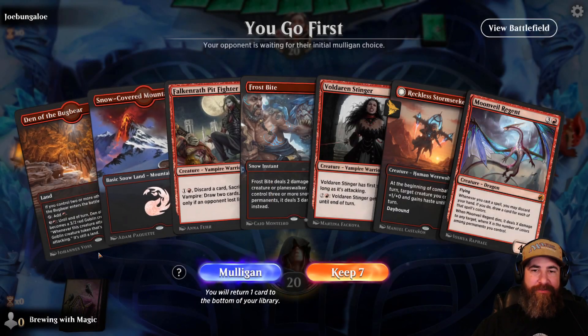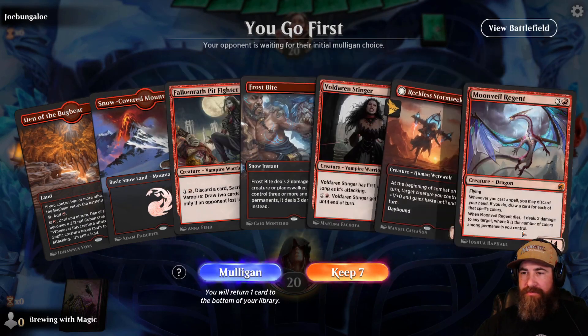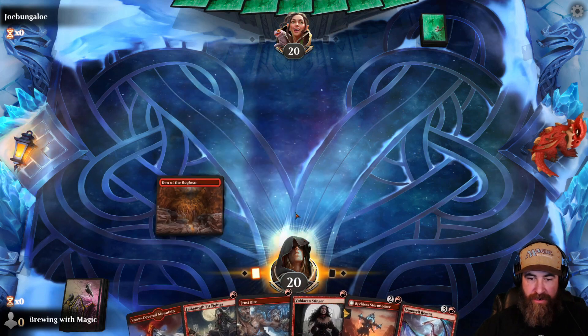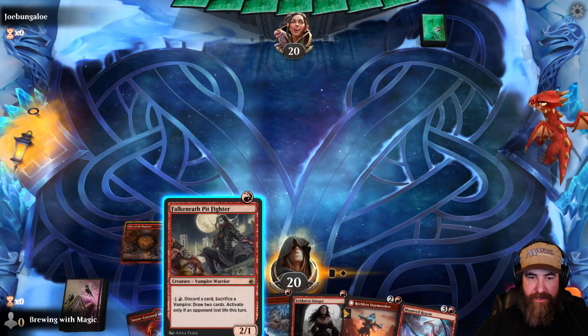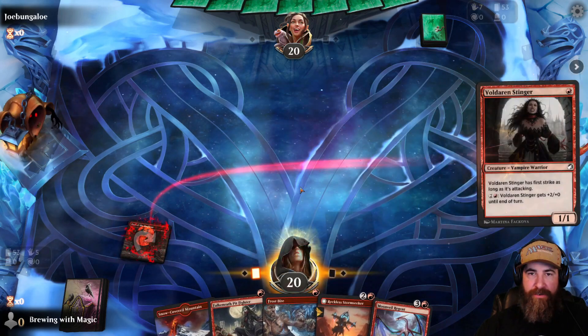Game one — we go first. We've got two lands plus a Pit Fighter, Frostbite, Stinger, Stormseeker, and a Moonveil Regent. This is a good hand as long as we draw into a few more lands. We'll get the Stinger out for first strike because we don't know what our opponent's up to.